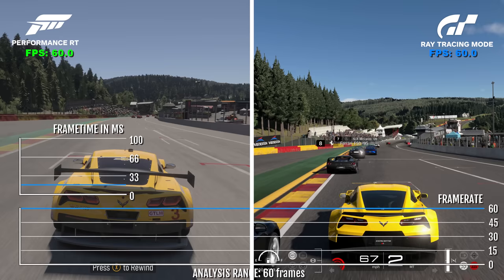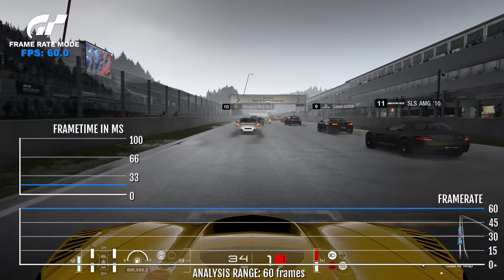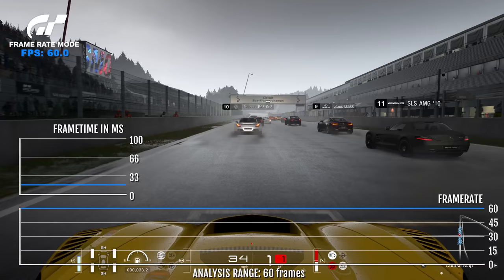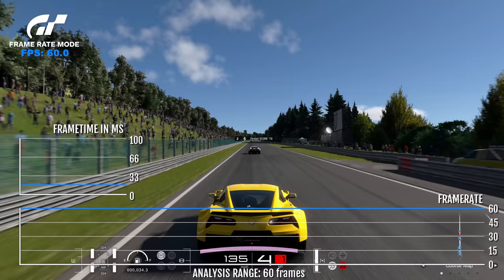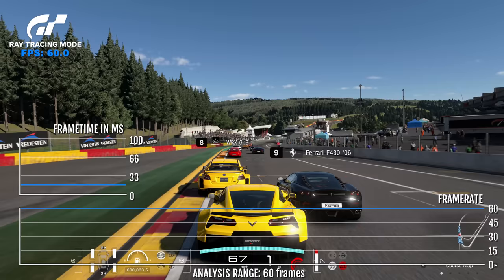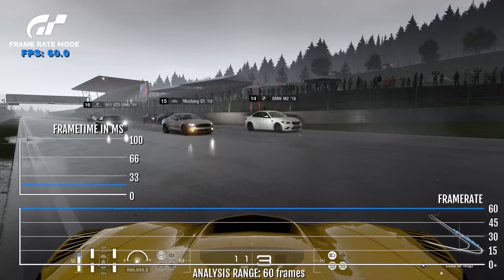Both games are pretty great. The only time I could get Gran Turismo 7 to even dip on any mode was with max rain and max cars in an evening setting — and even then, it really wasn't all that noticeable. On Spa, Forza Motorsport is locked at 30 FPS in quality mode and 60 FPS in both performance modes. On the GT7 front, it's the same story — Spa is locked at 60 FPS no matter the mode you choose. Even the frame rate dips in the rain weren't that big of a story, to be honest.